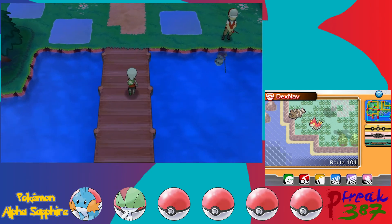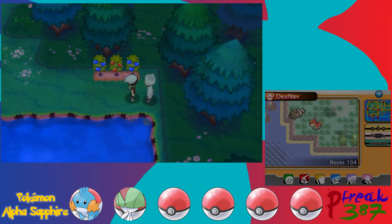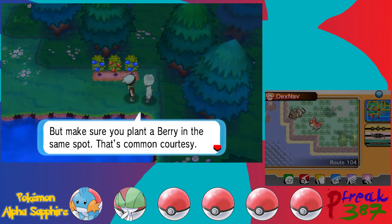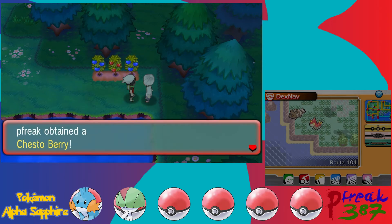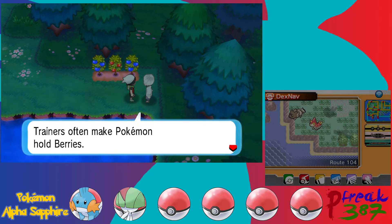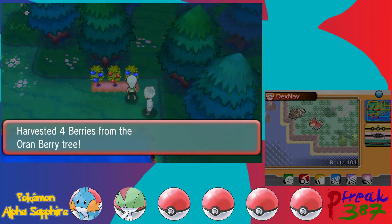Moving forward, we have a fisher we can talk to. He says he sees berries growing in soft soil and to feel free to take them, but make sure to plant a berry in the same spot — that's common courtesy. He shares a Chesto Berry with us. Chesto Berry will recover you from the Sleep status condition. Four Oran berries and four Cheri berries — we have so many berries.